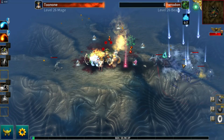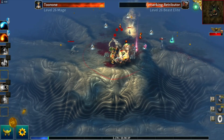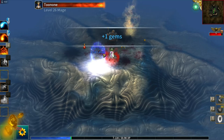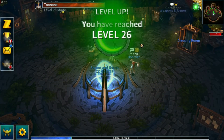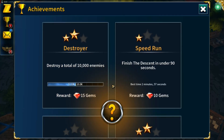So far so good. That's the last set of elites, and the last mob. What did we achieve? 5,000 enemies! Hurrah — more gems.